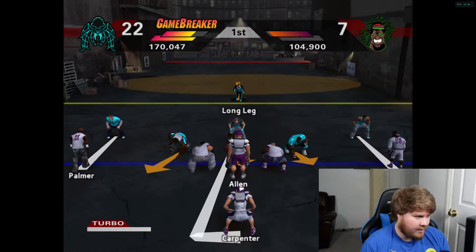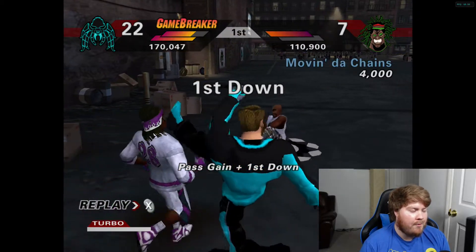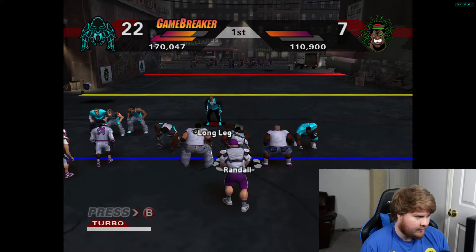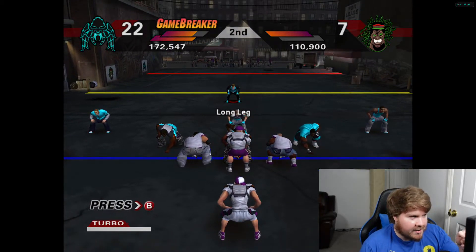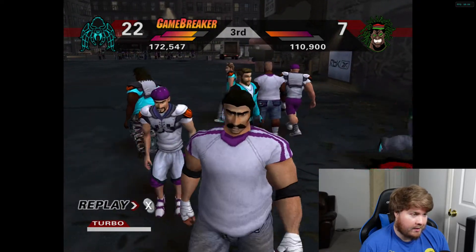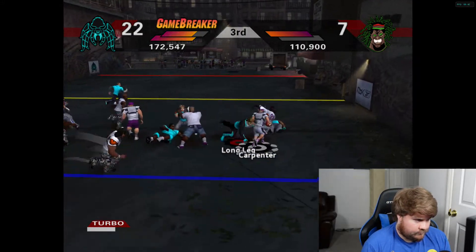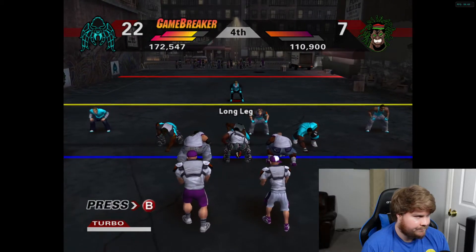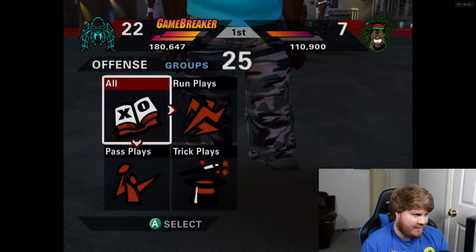Too fast — not able to catch it even with a level 18 catch. Our DB just got caught on that — that's crazy. No cutback for you. This is interesting: I thought it was 100,000 for a game breaker but they have almost 111,000 and still don't have a game breaker yet. I don't know if they lost some game breaker bar or what. That brings up fourth down and they didn't get game breaker — we'll take that. Finally picked up the ball after it being on the ground for like five seconds.